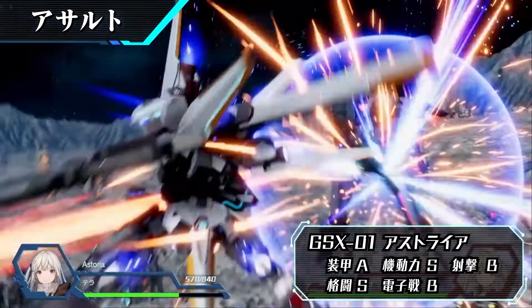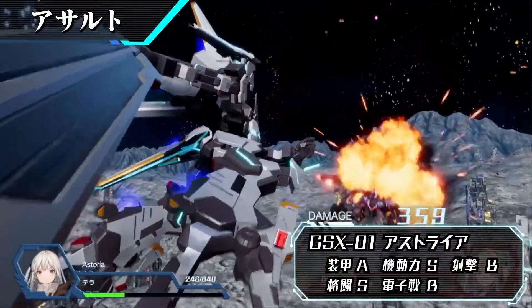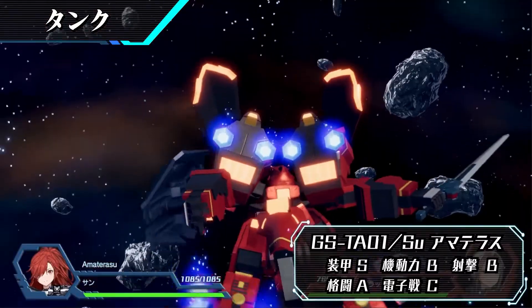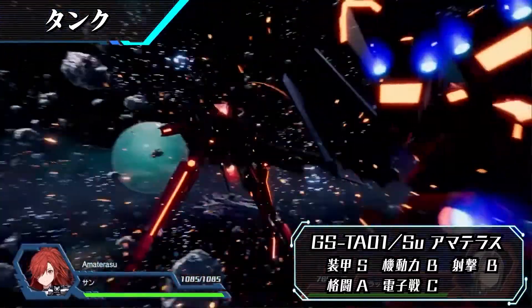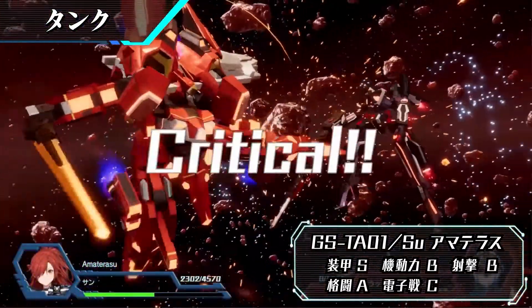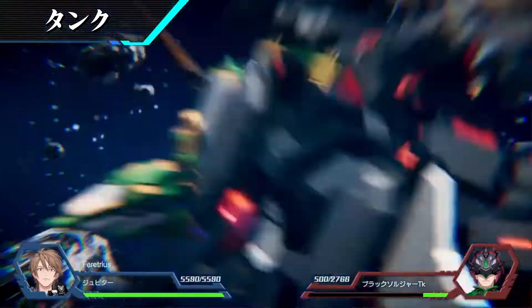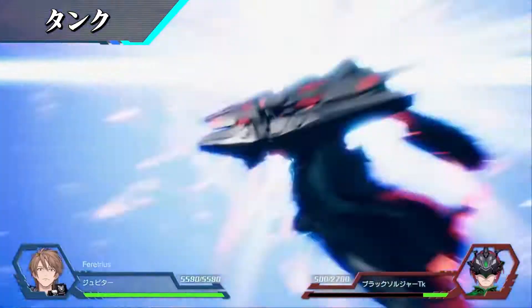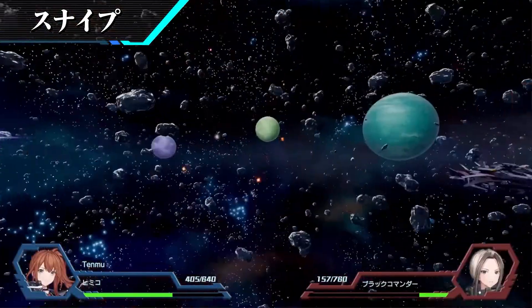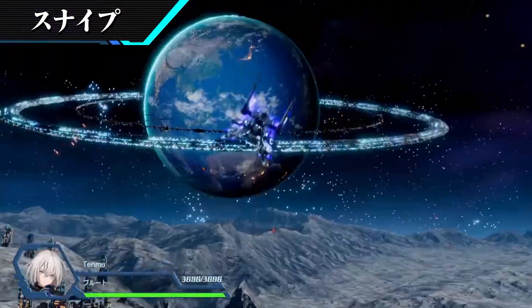Moving on to the more DPS-oriented mechs, we have the Sniper, which has a special ability called Overkill usable when certain conditions are met. Their base job is Shooter. They can evolve into Bacs and then Marksman, or go down the Gunner tree into Ace Shooter. Bacs is essentially a healing class that can also buff enemies, and Marksman focuses on weakening and debuffing enemies and applying abnormal conditions. The Gunner tree buffs your own attack, hit rate, and evasion.